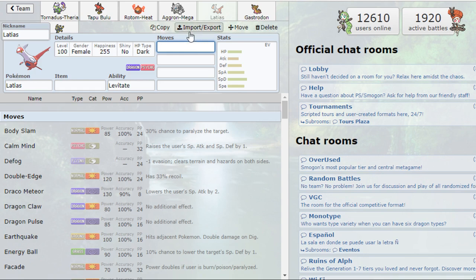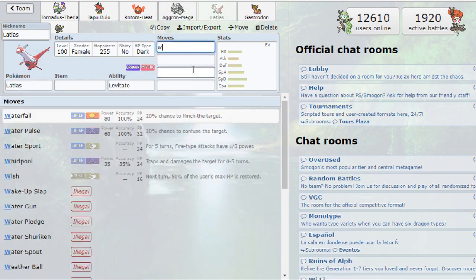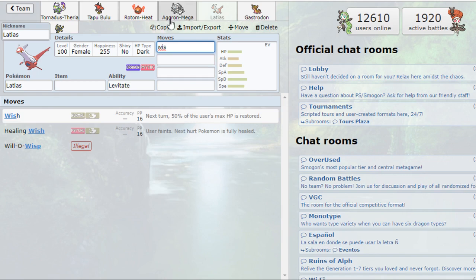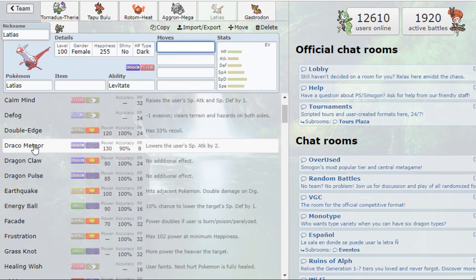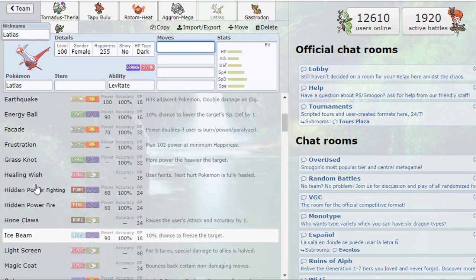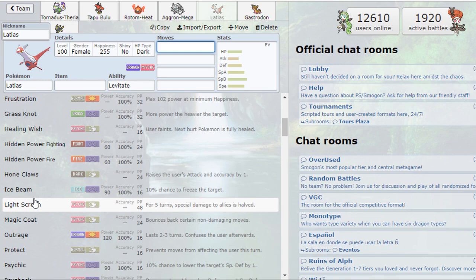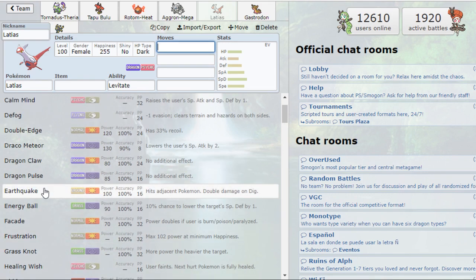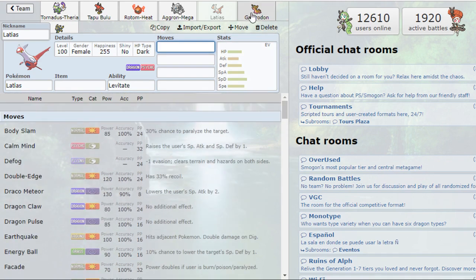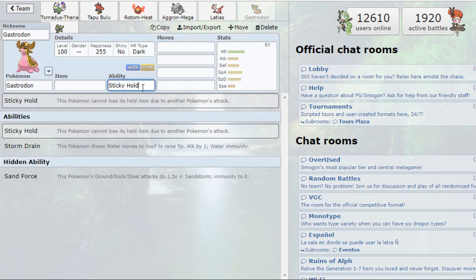Latias was a slightly questionable pick but I stand by it — I wanted a Dragon and noticed it could form a nice core with Aggron thanks to Wish, passing health to Aggron since it has no recovery. Latias also acts as an additional Defogger and a late-game sweeper with Calm Mind and Stored Power. If they don't have a Dark type it's a wrap. It also got Aura Sphere and Mystical Fire this generation, which gives it deadly coverage.